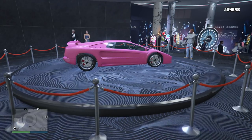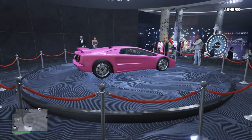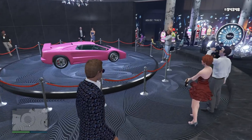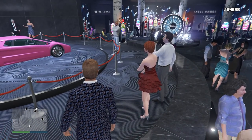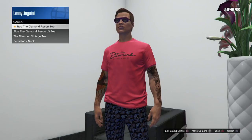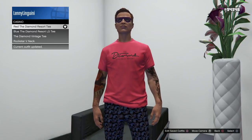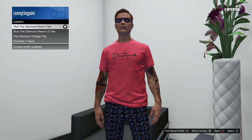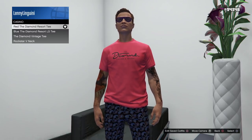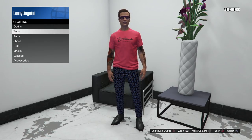Obviously, when you spin the Lucky Wheel, you could get cash, RP, or clothing — the Infernus Classic is just one of the potential items you could end up winning. The next thing Rockstar introduced is a free t-shirt this week. You can get the red Diamond Casino and Resort t-shirt for free just for logging on, and you've got until August 14th to get that. It's a pretty simple red t-shirt with the Diamond Casino logo on there.